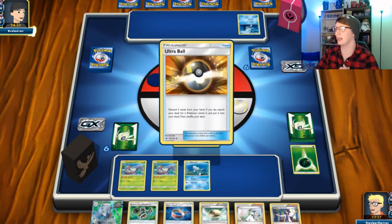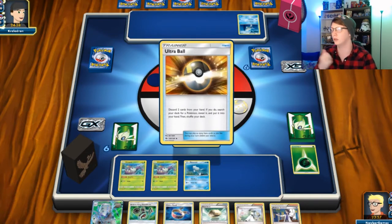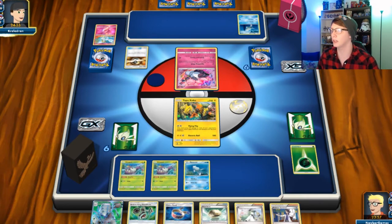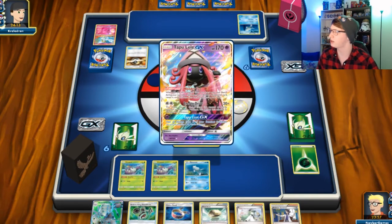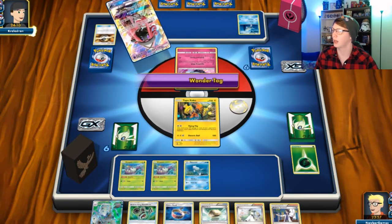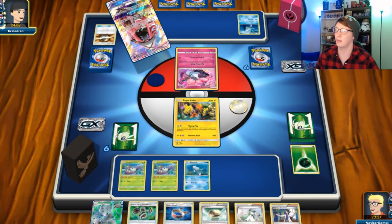It looks like we're gonna get something out this time — yep, we see Gardevoir. Gardevoir is such a good deck, you can't fight it, you have to love it. Tapu Lele — I'm gonna say he's gonna Tapu Lele Bridgette, and then we're gonna see a bunch of Ralts come out to play.